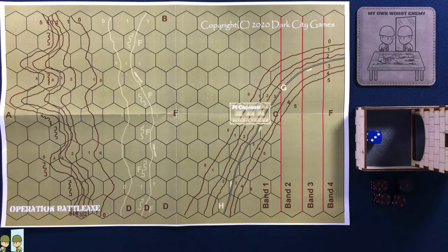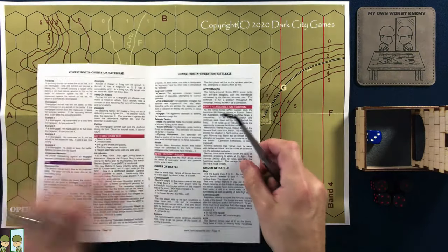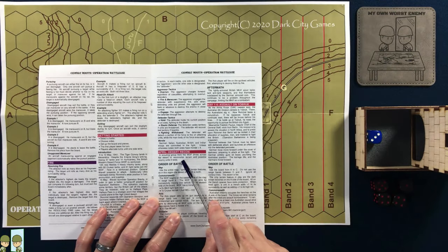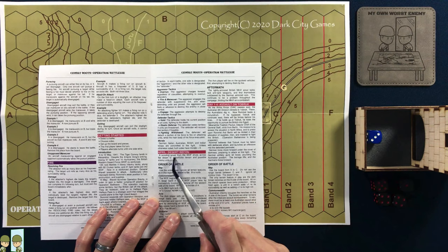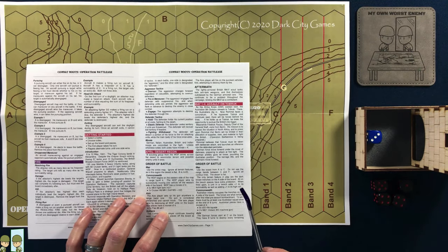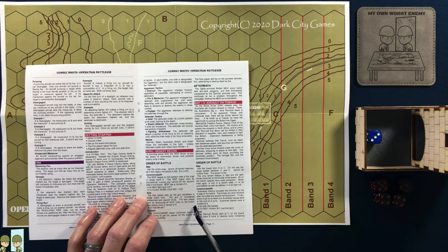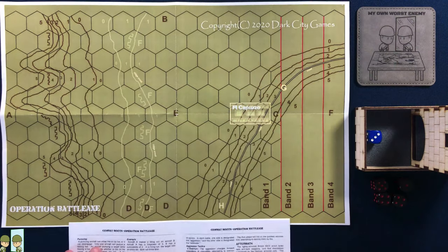What I want to do now is set up and just run through real quick. We're going to run through this desert recon scenario, and the only reason I want to do it is just to kind of highlight these range bands, which I still think is a really neat idea. So I'm just going to set this up real quick. We are going to run through it — it won't take long, I promise.